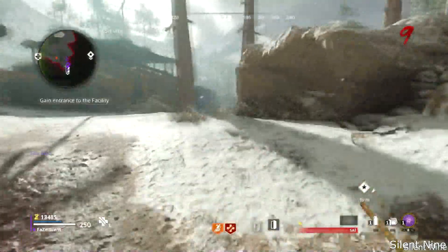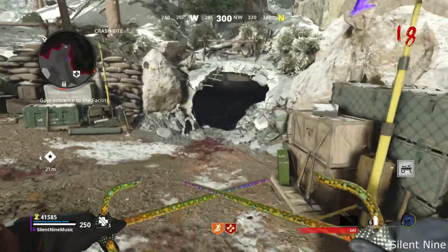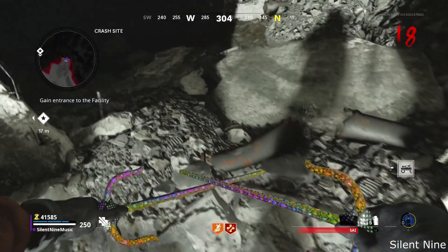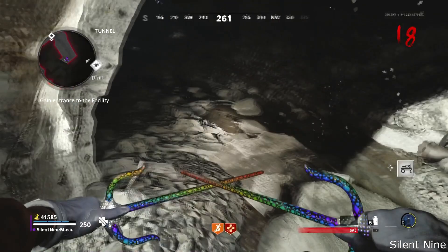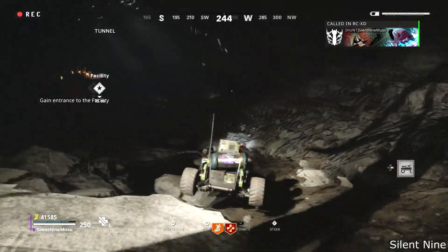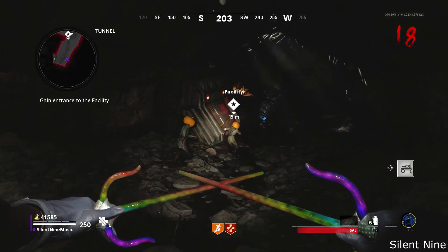Once you get that RCXD, head all the way over to this side of the map. Buy this door, then slowly walk forward — make sure you're in the middle right here. Look at the top left, and when you see the minimap change to a different layout, that is when you stop moving. As soon as it changes, stop moving. Then activate the RCXD and take it as fast as you can past the doors that automatically open up when you're going to Pack-a-Punch. That's exactly how you hit this glitch.